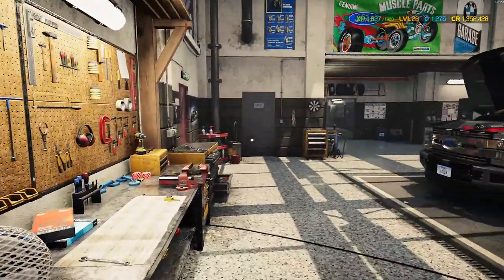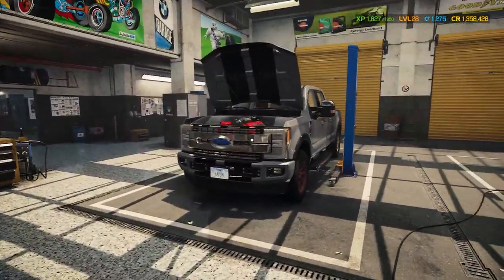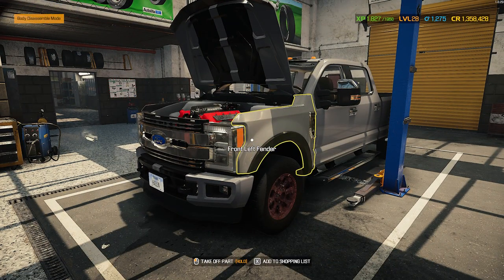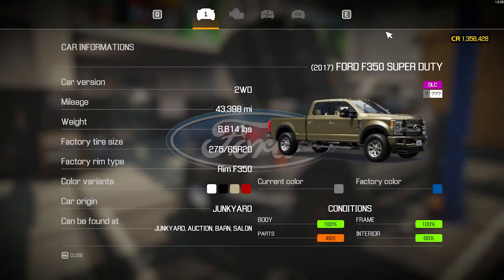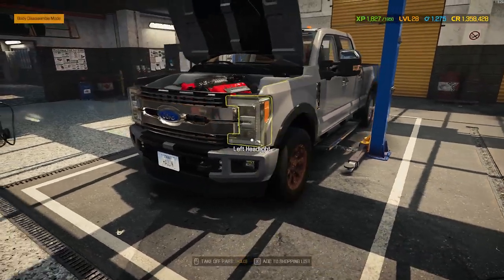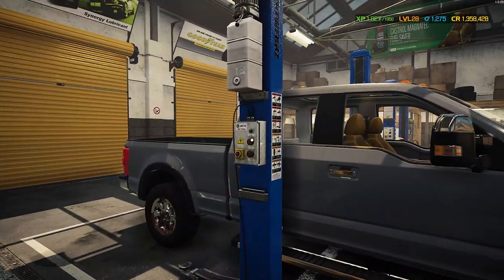How's it going guys, it's Gorilla Man back here with another Car Mechanics 2021 video and we're picking up right where we left off, back to work on this F-350 Super Duty. It's a 2017 Ford F-350 Super Duty from the new DLC. I got the body 100% last time, I got the motor in, the frame is good, the interior is missing one rear bench seat, so that's why it shows 80%. The rest of the truck hasn't been cared for, so let's get this thing up on the lift.